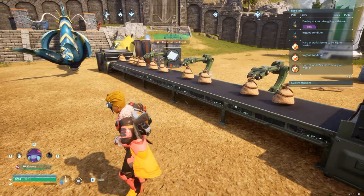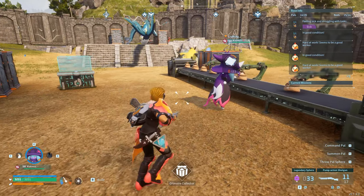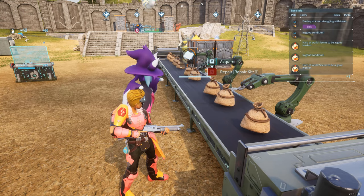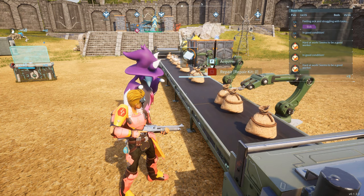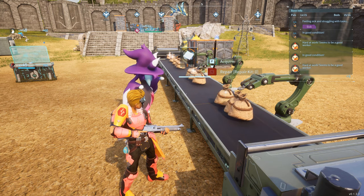Always keep a handicraft Pal in your party just in case other base Pals are busy. Sometimes the base can get crazy busy with just a few of us on, and just having that handicraft Pal ready to craft your ammo or spheres can be a great time saver. Throw them directly at the workstation to get them on the job.